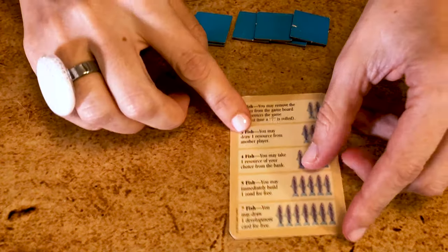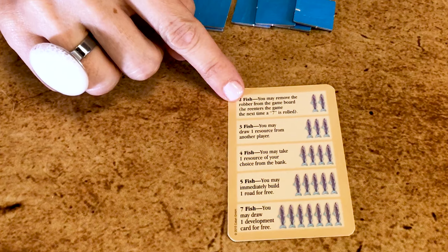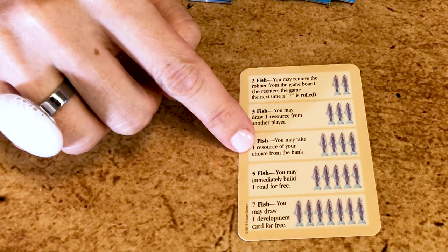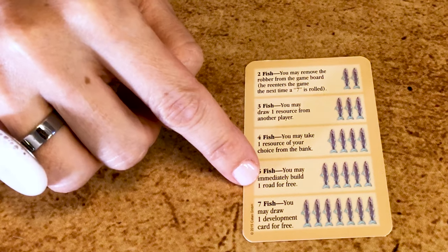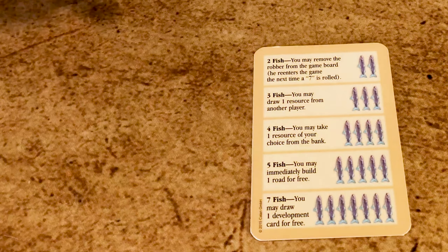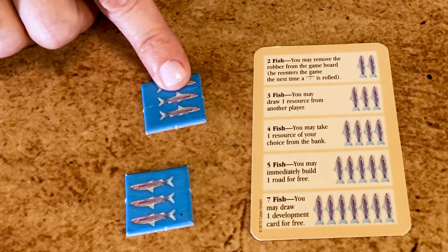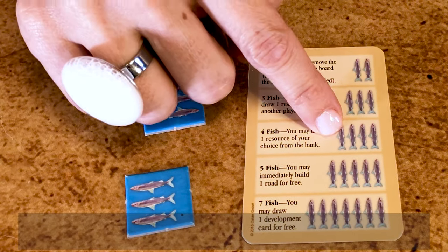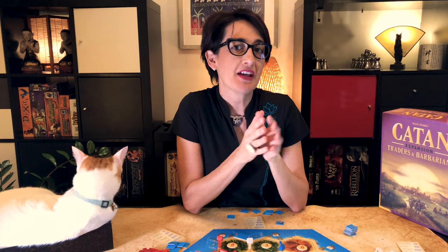But whoever keeps the boot will have to score an extra point to win the game — so that's eleven. On your card, you can see what to do with your fish tokens. With two fish, you can remove the robber. With three, steal a resource from another player. Four fish, get a resource from the bank. Five, you buy a road. And seven, you draw a development card for free. Just remember that you cannot get change. And while you can perform several actions per turn, you cannot combine the cost. So if you have two three-fish tokens, you can spend them on a two-fish action, but not on a four-fish action in the same turn. Finally, remember that the fish tokens do not count as resources towards your hand limit. They cannot be traded and they cannot be stolen by the robber.